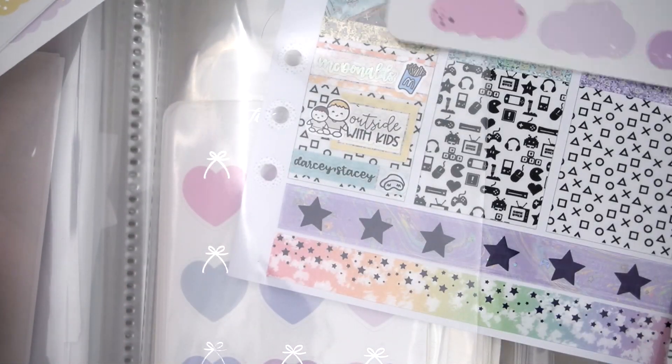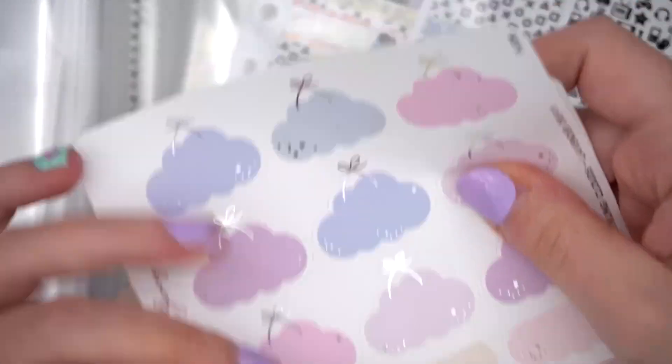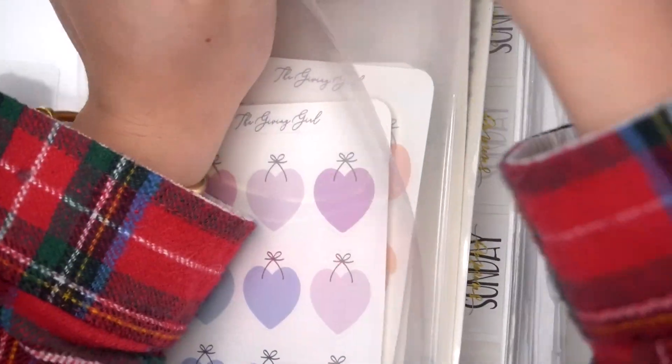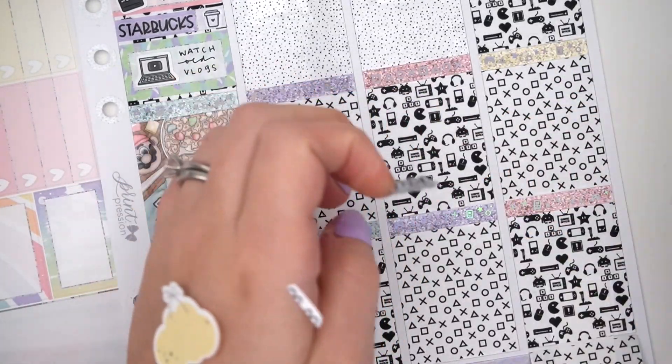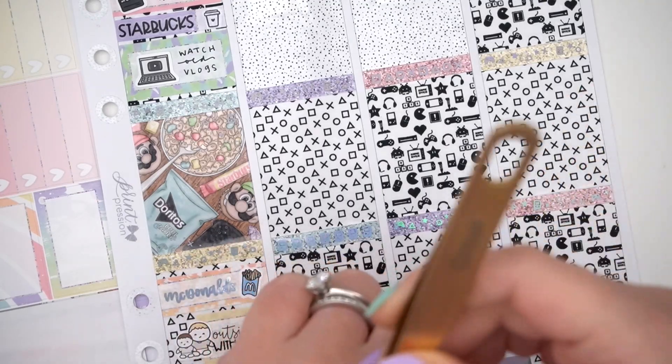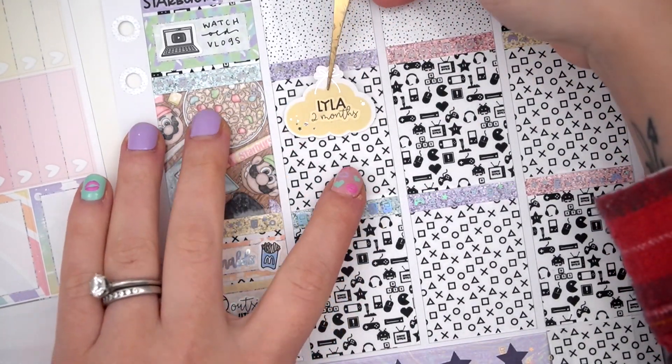Then I had McDonald's because I just have a McDonald's problem — usually I want a Coke and then I'm like, well, might as well get some fries. Then we just hung out on the patio with the boys because it's so nice having the screened-in patio — less bugs, less dirt, you can be outside while being inside. I don't know why I didn't do it sooner. It's probably one of my favorite things we've done for the house — 10 out of 10 recommend.